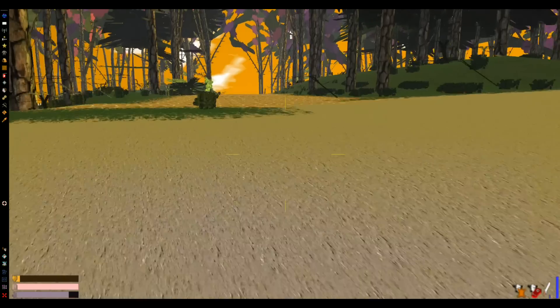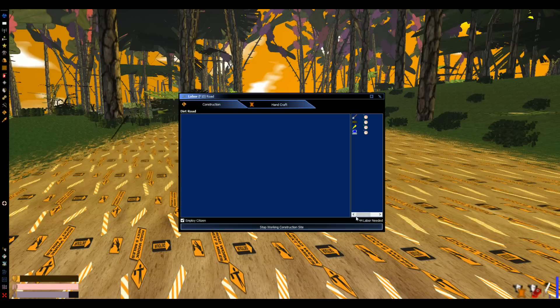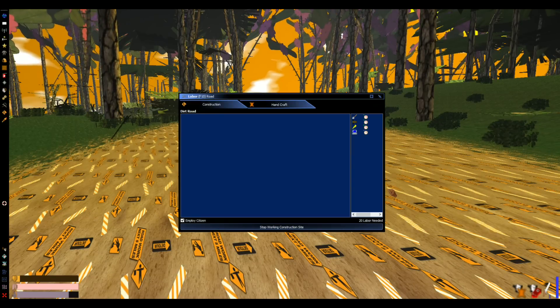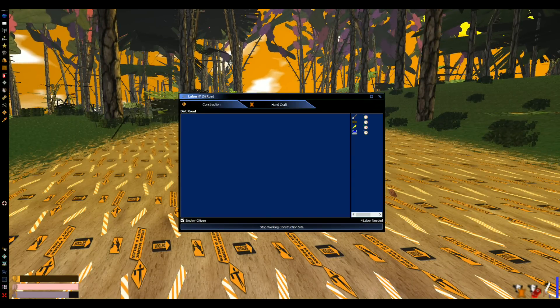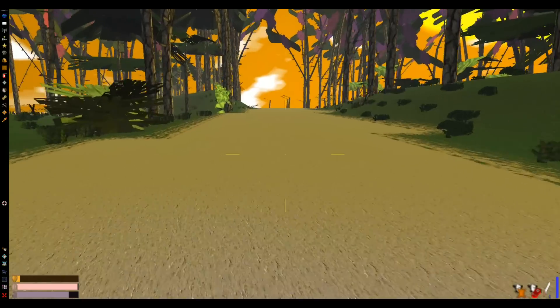What you do is stand on the dirt road tile, go into the labor screen — it'll pick up the road you're on and tell you what you need to finish it. For a dirt road it's just time, so we'll just work and then boom, finished. We'll go to the next one, stand on top of it, open the labor screen, and work. 48 labor — so we wait for that to tick down. This screen will tell you what resources you need for the area you're trying to build.